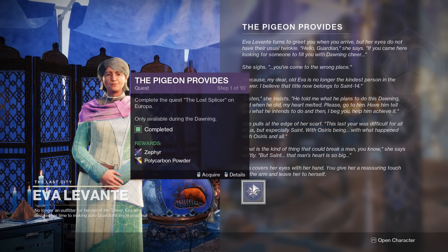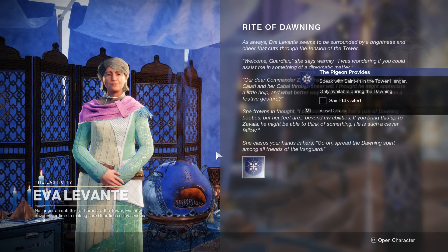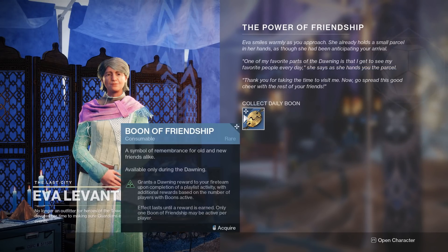Once the upgrade is bought and the introductory quest is complete, you'll receive two separate quests — one for Saint-14 and one for Zavala. Saint-14's quest gives the new Stasis Sword, so let's focus on that one first.